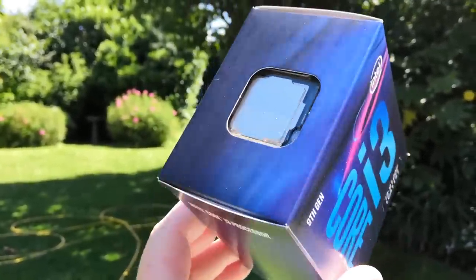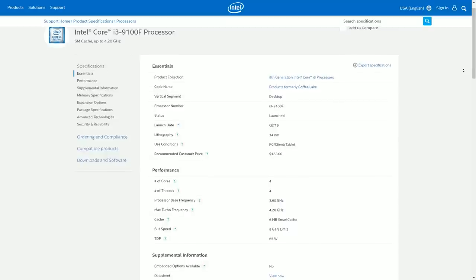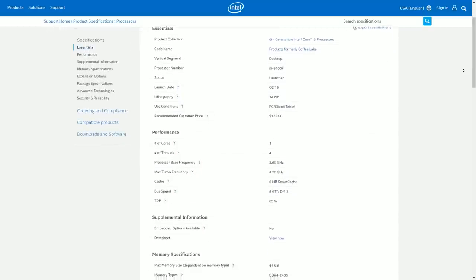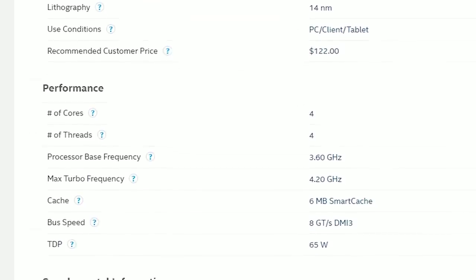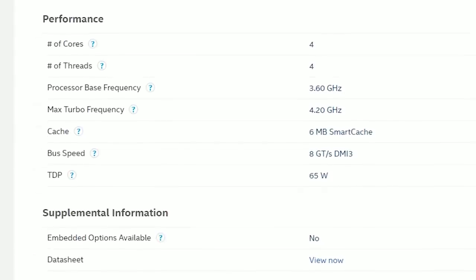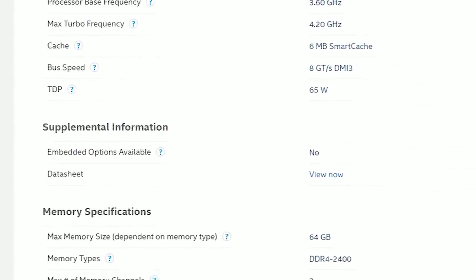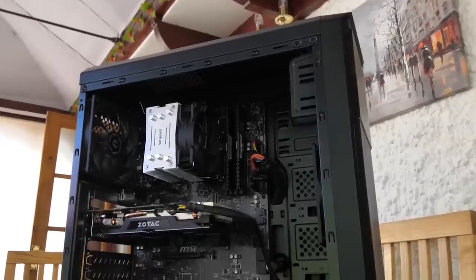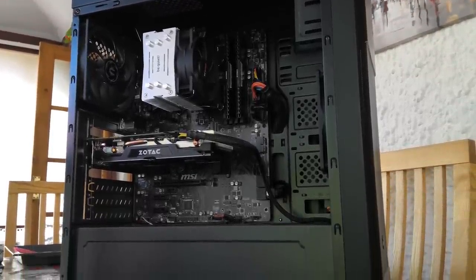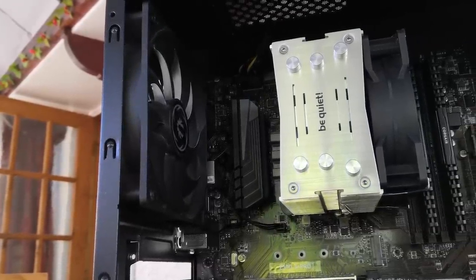The 9100F is clocked at 3.6GHz and features turbo boost technology — a first for the i3 series — which allows it to hit up to 4.2GHz. Being an F-series chip it has no integrated graphics, hence the cheaper price, but you're not missing much. It supports up to 64GB of 2400MHz DDR4 RAM, though I'm being modest with 16GB. I've also paired it with my GTX 1070, which I feel is a sensible pairing — that or an RX 580.